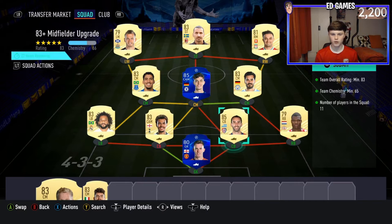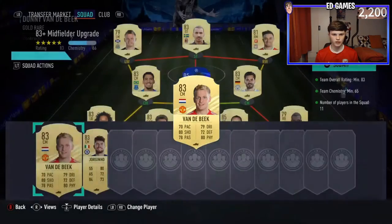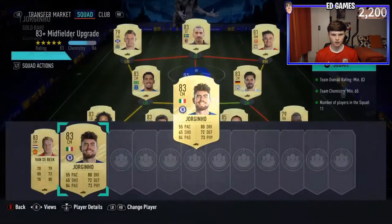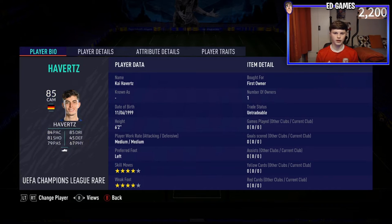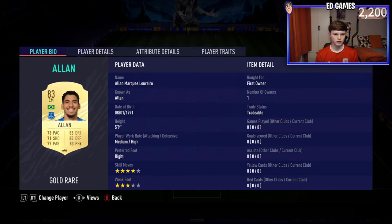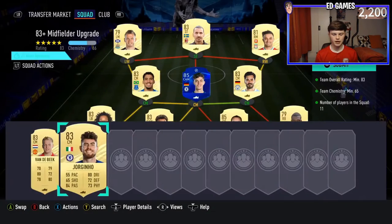It's an 83-rated squad, like most people predicted. The hardest part is getting 65 CAM. I've put in 285 untradables, and I did invest in some 83s - I bought Dele Alli, Marcelo, and Gündogan. The bench players won't get used so they'll be sold for profit: 3.8k for him, 3.4 for him. Henderson, Dumfries, Godin, then Dele Alli 3.4, 4.7, Marcelo 4k, Gündogan, Havertz untradable, Allen was already in the club, and then Shaqiri, Ibra, and Fraser to complete the squad.